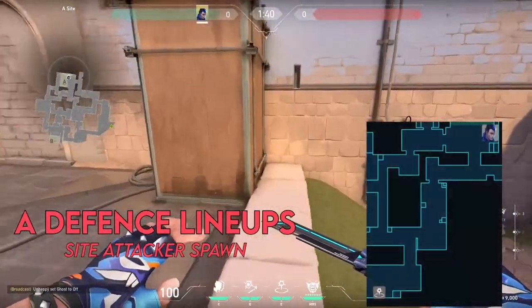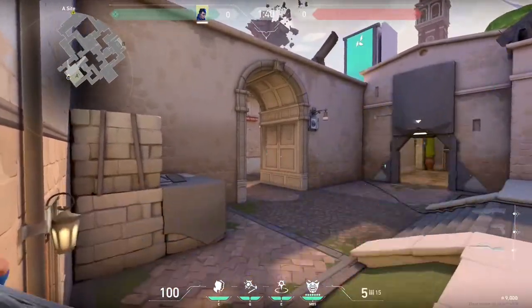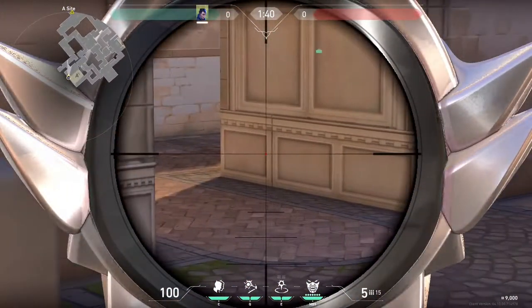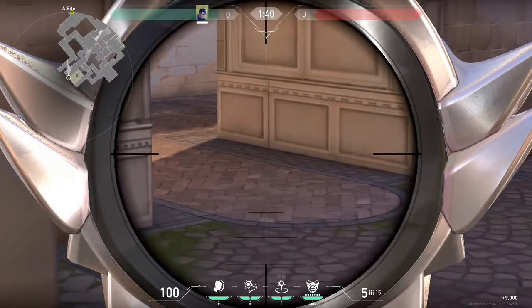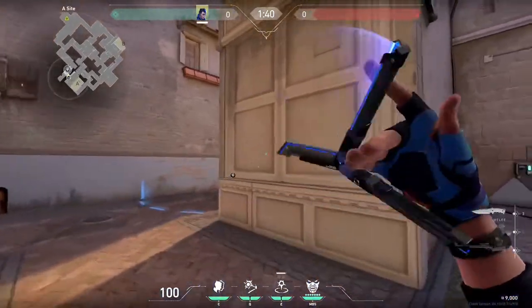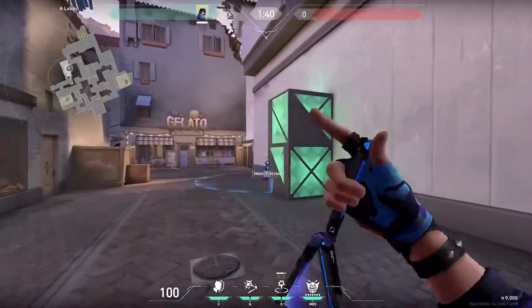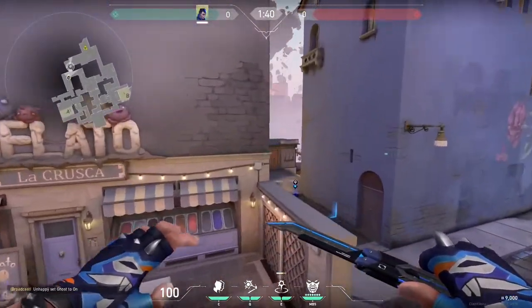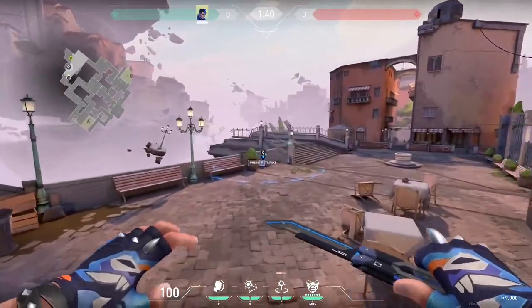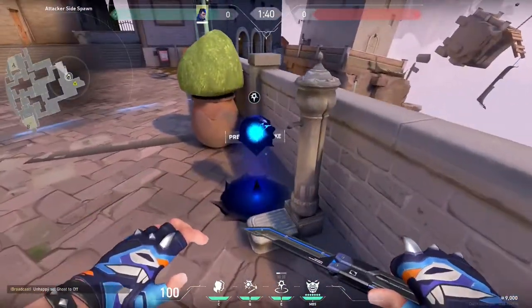We also have a lineup from the same spot that lands in attacker spawn. Along the right side of this choke point under the arches, there are three large tiles at the bottom. We're going to aim at the dark line between the first and second tile. This goes straight through A lobby and lands in attacker spawn. I'll often throw these at the beginning of the round just to fake and buy some time — you'd really be surprised how often attackers will waste 30 seconds staring at one of these waiting for a free kill.